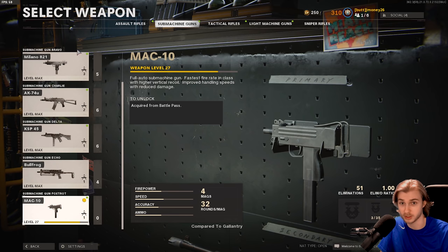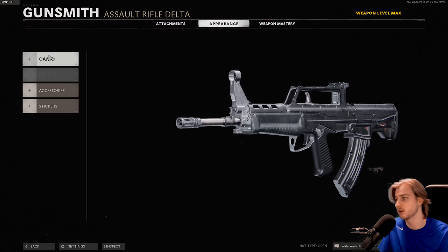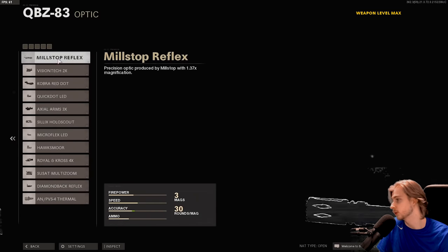Also, if you watched last video you saw that we had to do two guns because one of our guns lost progress on its camo — and wouldn't you know it, it did it again. So if we go back to the QBZ, you guys saw that I got gold on it last time, I've gotten gold on it twice now, and now it took it away again. Our flora camos are back to 72 out of 75, so we're gonna have to do the QBZ again — I'm just gonna throw a bunch of random attachments on it.